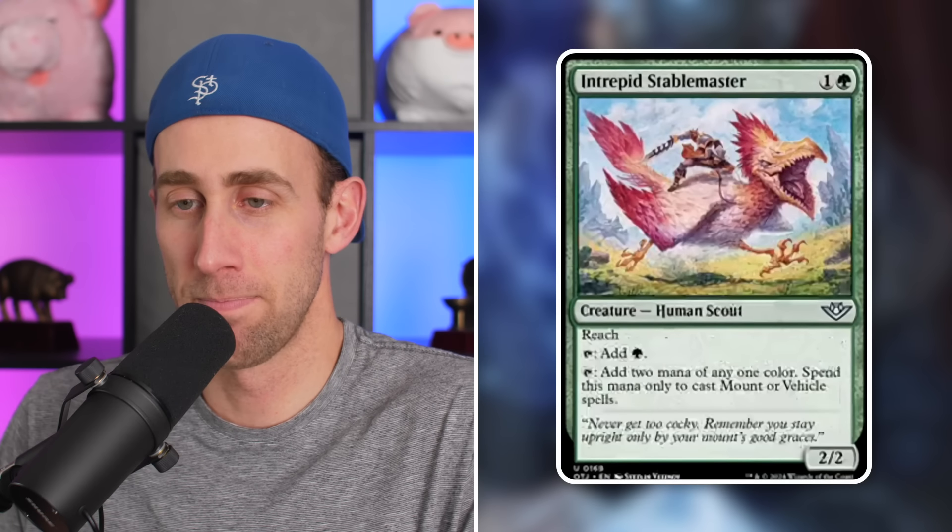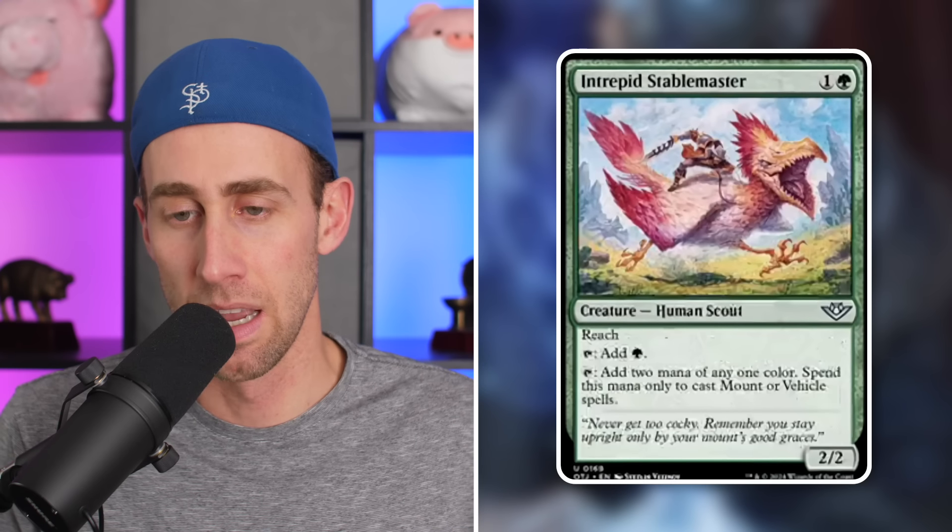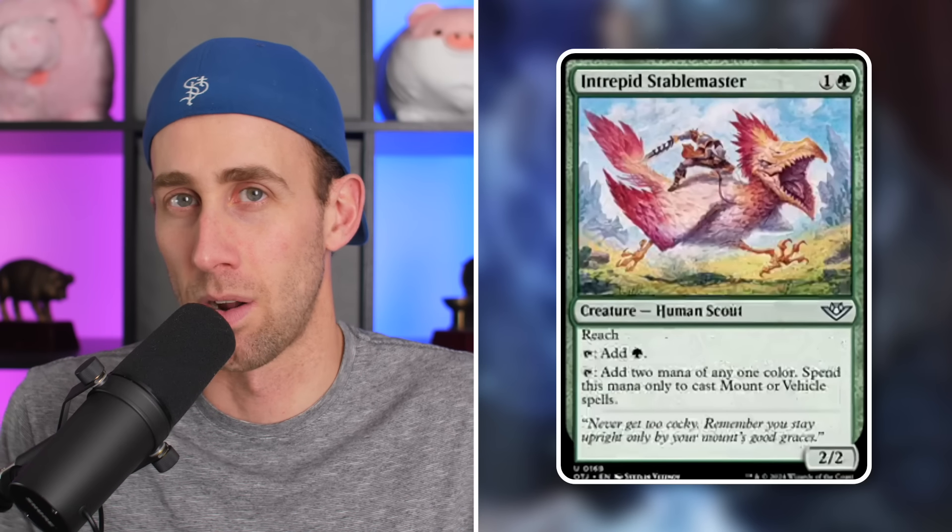Next up, Intrepid Stablemaster — a 2/2 Human Scout with reach for two mana in green. Tap for a green, or two mana of any one color spent only to cast a mount or vehicle spell. If you have a vehicle deck and can utilize another creature with it, consider this. Otherwise, a 2/2 with reach that taps for a green isn't all that efficient for green these days.